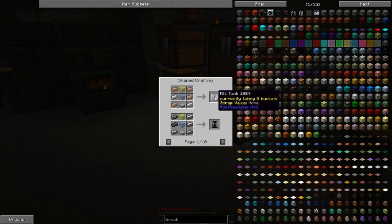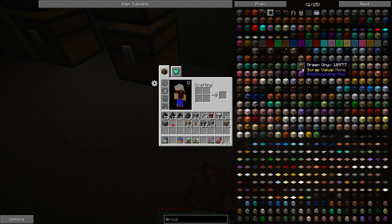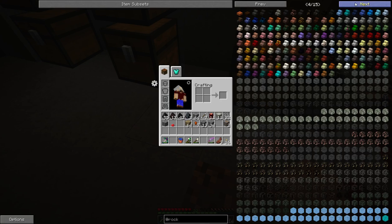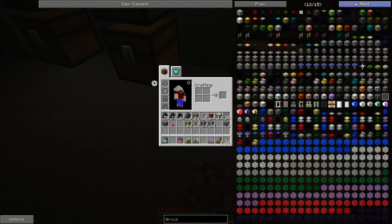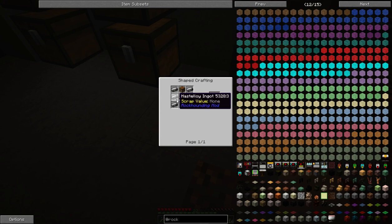There's a milk tank, obsidian tank, amber collector, crucible... no idea what those are for. These are all the decorative blocks — it's got a million decorative blocks. Now we look like we might be getting into some machine stuff. Minecrawler assembler — I need Castelloy for that.